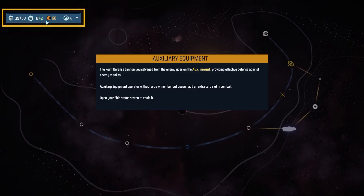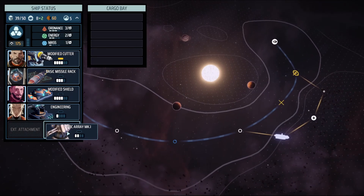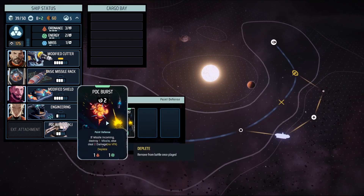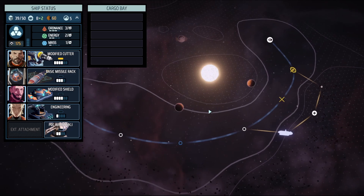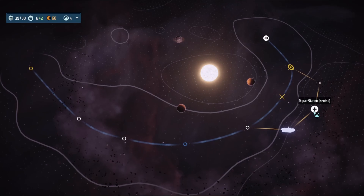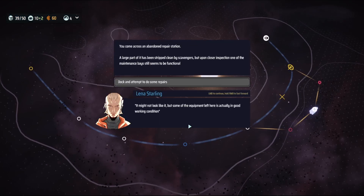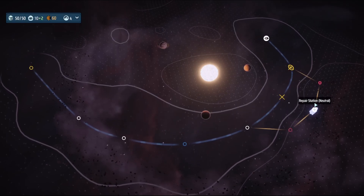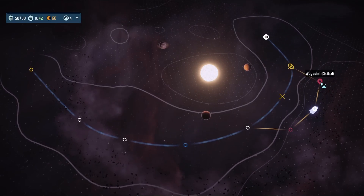We get our first auxiliary system — just another equipment slot. It has cheap attack cards; if a missile isn't coming you intercept it, otherwise you deal two damage. At the repair station we dock and attempt repairs. Looks like I should have saved those civilians — bad move.